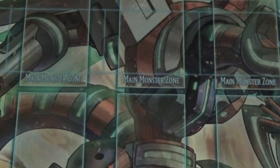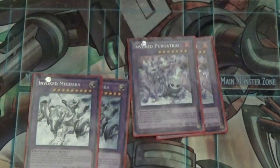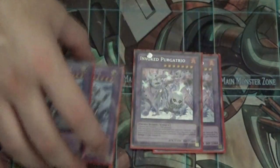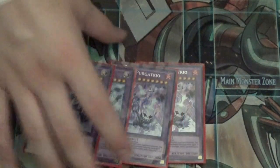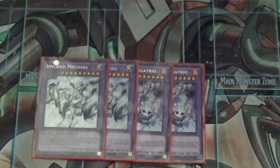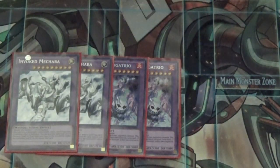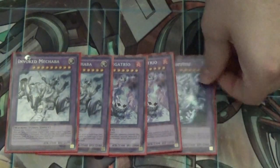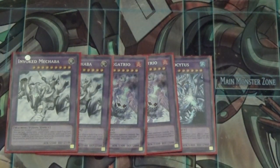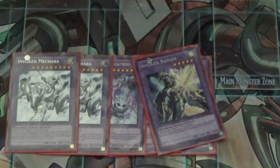The extra deck: two Mechaba because he negates and is easy to make — I'd run three but only have two. Two Purgatrio because it beats over Sky Strikers and so many other decks. With Ash Blossom running around and the Sky Striker matchup, Purgatrio is insane. One Coccatoo, also good against Sky Striker and great against Paleozoic since it can't be targeted or destroyed by card effects.